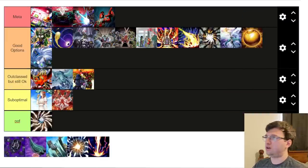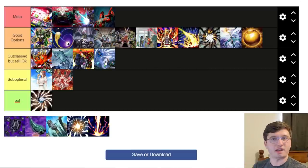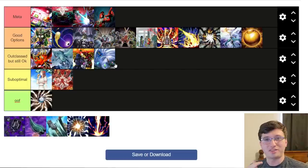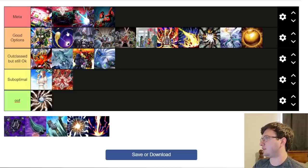Twin Twisters — I'm going to say outclassed. This format isn't like Prank-Kids format where you needed to hit Pandemonium in standby phase. Right now the main card Twin Twisters is great against is Labrynth, where you can hit their traps since those are main-phase-only activations. It can also hit Exosister Pax which is a main-phase-only effect. But I don't think there are enough standby-specific decks in the format to make it as good as Lightning Storm. Cosmic Cyclone still has its own role in banishing, so it remains fair to keep in Good Options.